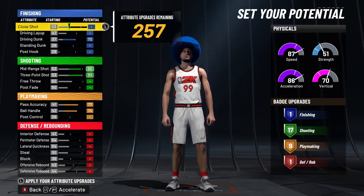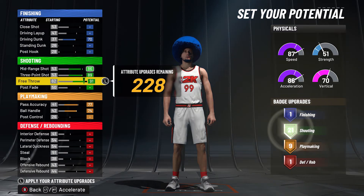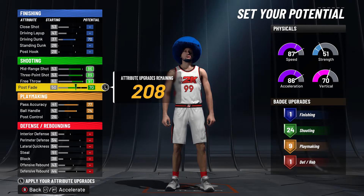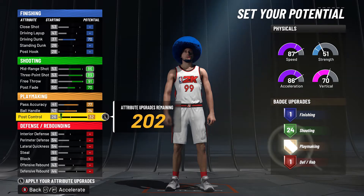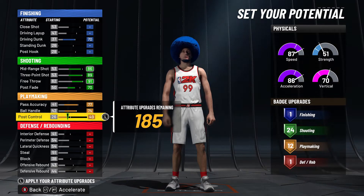With the finishing, all I care about is having the driving dunk stat. I can have layup, close shot, standing dunk, post hook, but I'm not really caring about that. I'm trying to play defense, shoot, and handle the ball when I get it. With the shooting badges, I'm going to upgrade my free throw and my post fade to get 24 shooting. The max you can have is 25, and 24 is plenty for me.